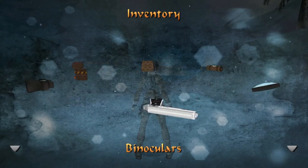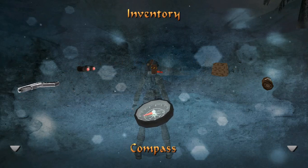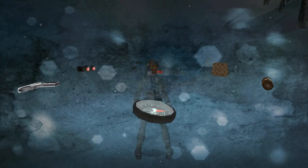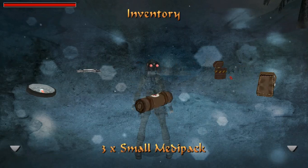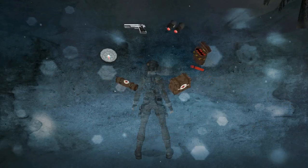So we have some flares, binoculars, one pistol - for some reason, just kidding, it doesn't matter - a compass. I don't know where north is normally, so I definitely don't know where north is in this game. Small medpacks and the very, very rare flares in this game.